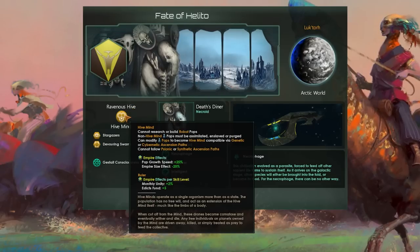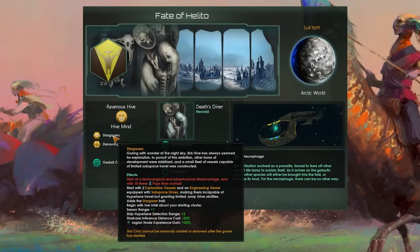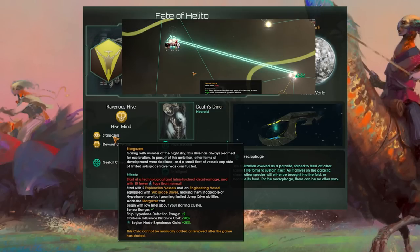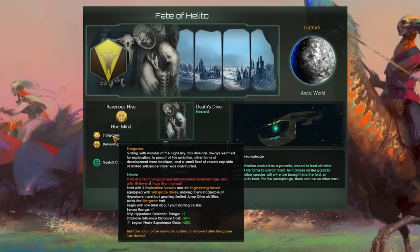We choose to play as a hive mind so we can take the Stargazer Civic. This is essential for the build for three reasons. First, it allows us to quickly reach the Helito system and bypass obstacles. Secondly, it enables us to return to the system once the hyperlanes are blocked post our initial invasion. And lastly, it benefits us with a minus 20% reduction in starbase influence distance cost.